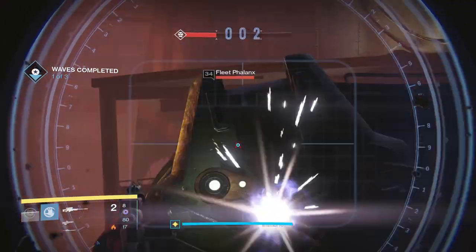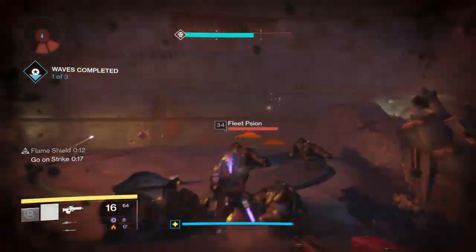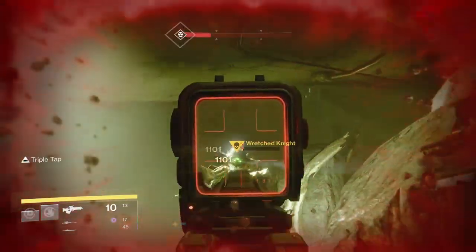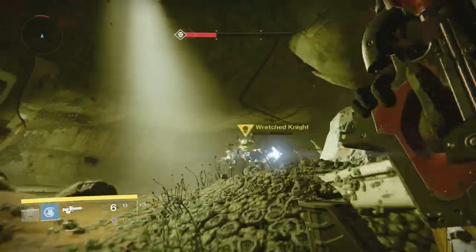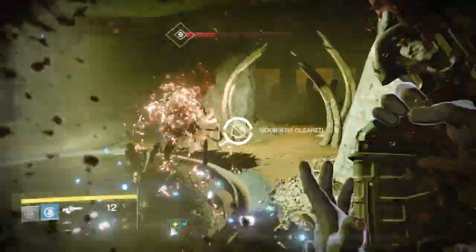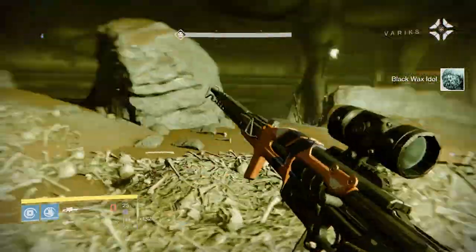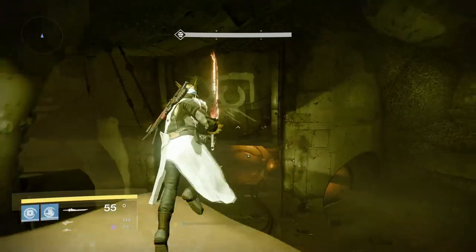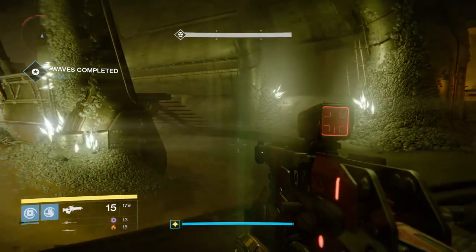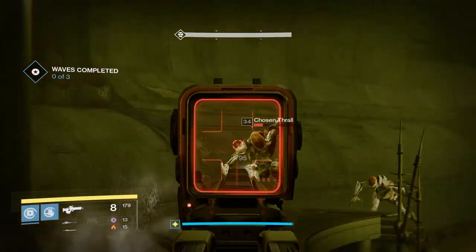Triple Tap is one of those perks that really emerged back in House of Wolves. It's so fantastic because of primary weapons versus bosses - if you can find a good spot, sit down, and DPS the boss with your primary, you can make it a million times more efficient as long as you're always hitting headshots, because then you can increase your magazine size. Using something like the Hung Jury with Triple Tap on a boss, you can artificially extend your magazine to something like 21, 22, or 23 rounds. That's really powerful, and it works well with modifiers like Juggler too.